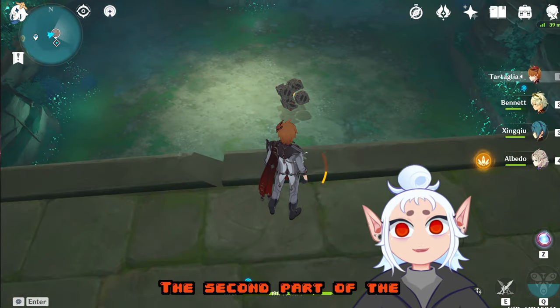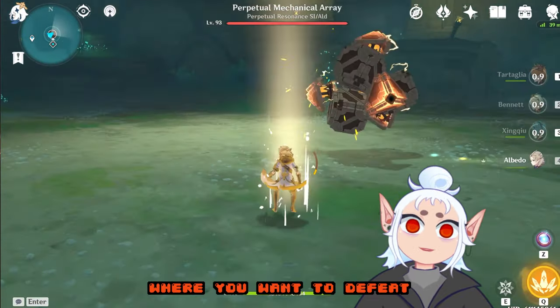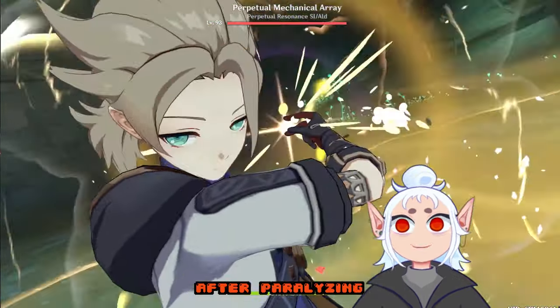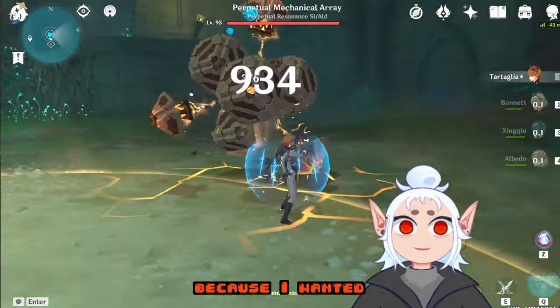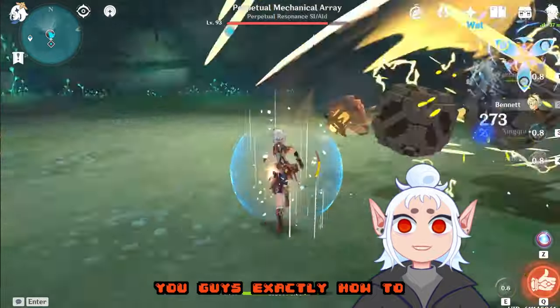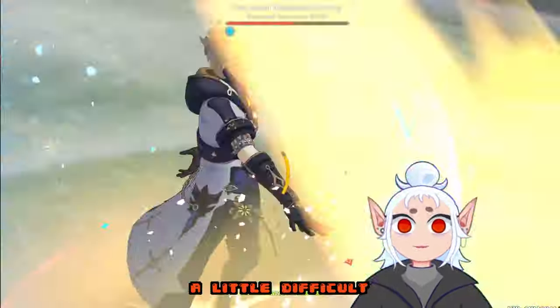The second achievement is practically the opposite of the first, where you want to defeat the mechanical array after paralyzing every type of its ruined sentinels. I did this boss a few times because I wanted to be able to show you guys exactly how to paralyze each type, because it can be a little difficult to execute.